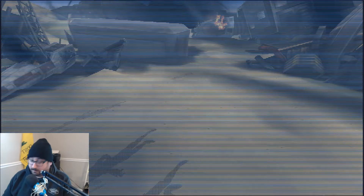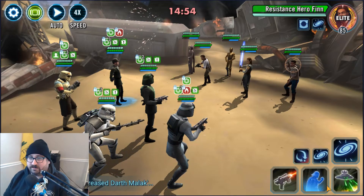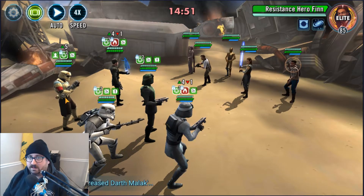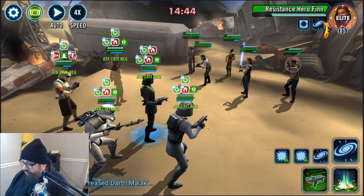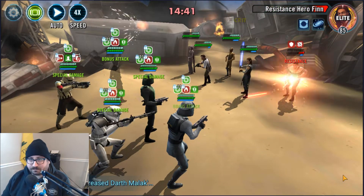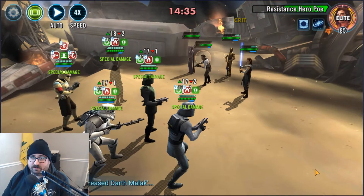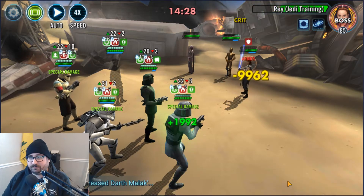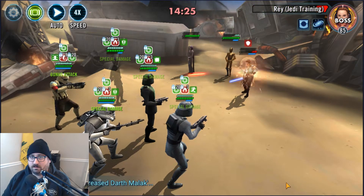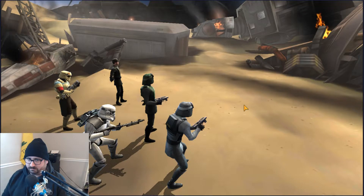The next one is Veers, Stark, Piet, Shore Trooper, and Magma Trooper. It's basically the same lineup, just with a different tank — I just wanted to see how it interacted differently. It's pretty much the same, except Shore Trooper is better than Storm Trooper, at least for now. And as you can see, no problems whatsoever even with my 6-star Shore Trooper and my gear 8 Magma Trooper. I've never used Piet before, honestly, and that Zayda-on-Piet is just insane.